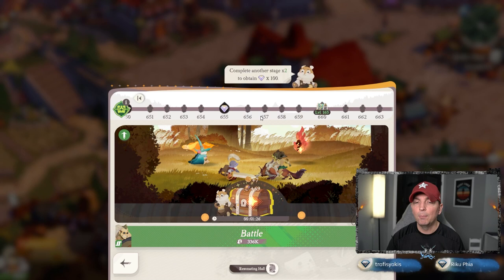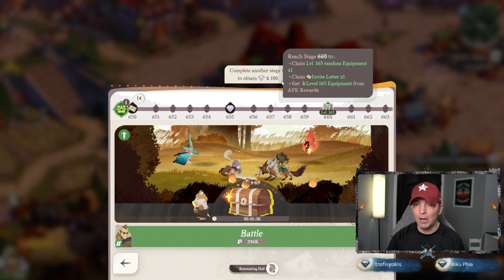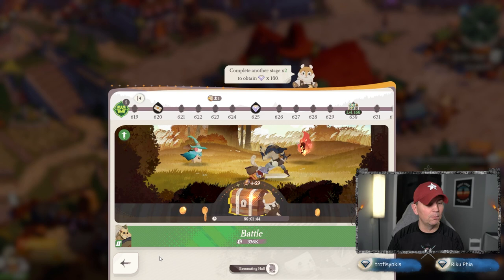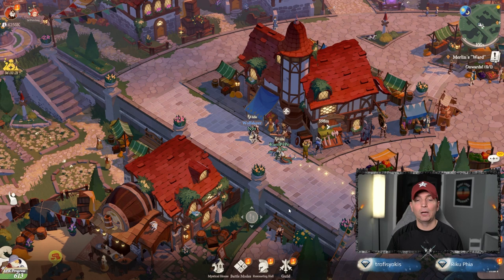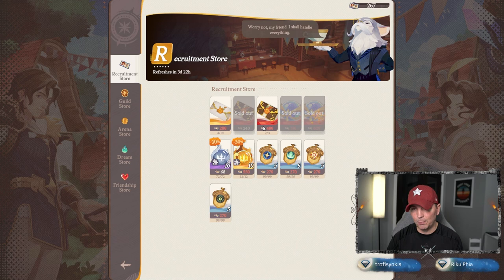Also note that when you hit level 695 you do get two teams, so you'll need two teams at that point. You'll also get some summon envelopes and chests, and this is one of the big reasons why gear isn't a huge priority early on — most of the gear you'll get will advance in level as you go through and do quests regularly. Looking at the recruitment store, when you're doing recruitments these come at a discounted price. You want to pick up things at that discounted price, especially stargazer orbs.